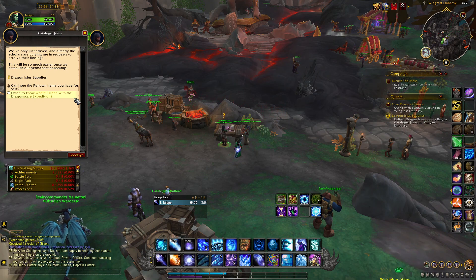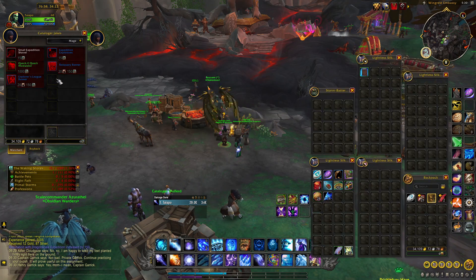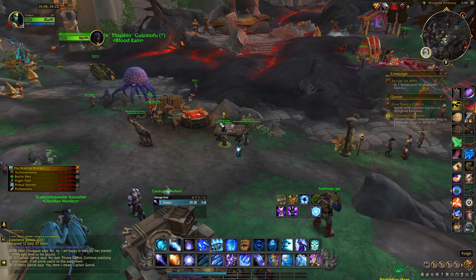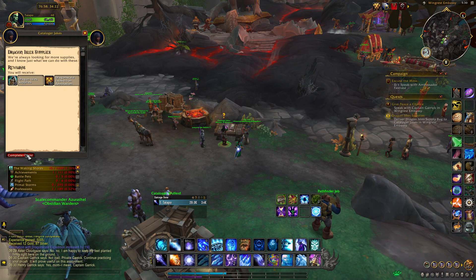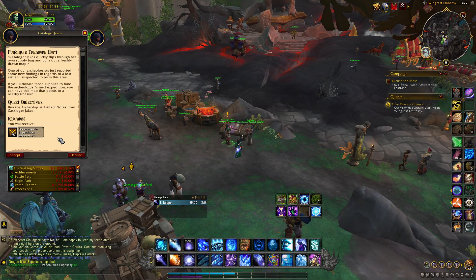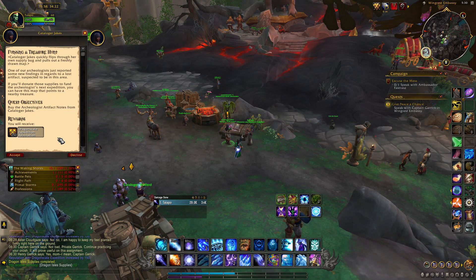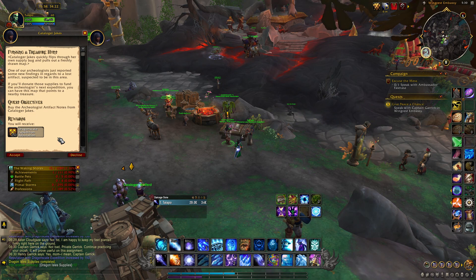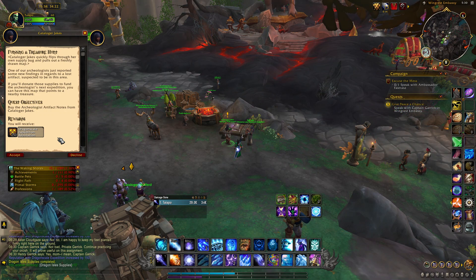We've only just arrived, and already the scholars are making requests to archive their findings. This will be so much easier once we establish our permanent base camp. Dragon Isle supplies — I'm always looking for more supplies, and I know just what we can do with these. Catalogger Jakes quickly flips through her own supply bag and pulls out a freshly drawn map. One of our archaeologists just reported some new findings regarding a lost artifact suspected to be in this area. If you donate those supplies to fund the archaeologist's next expedition, you can have this map that points to a nearby treasure.